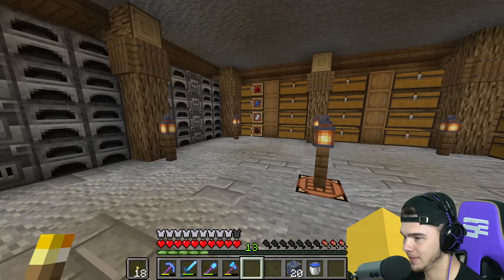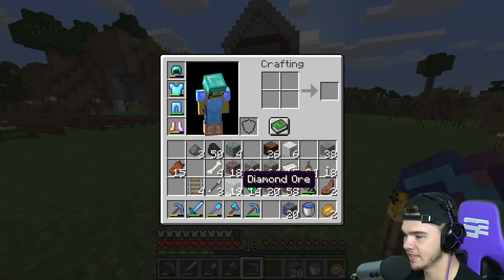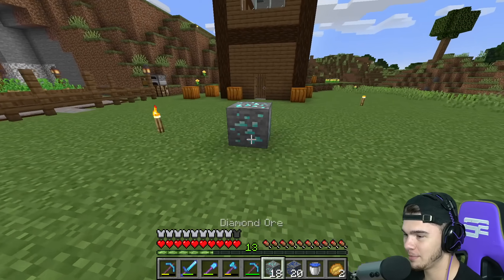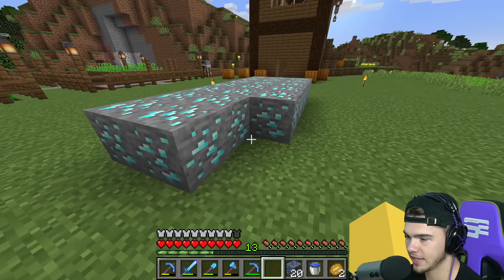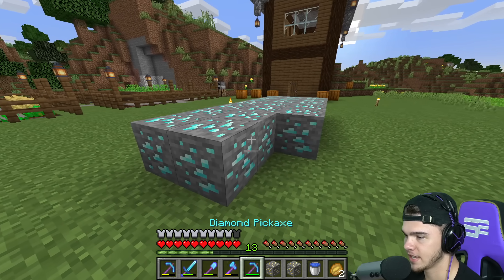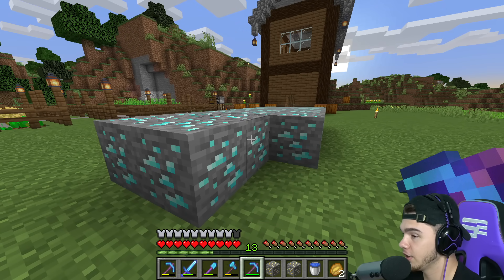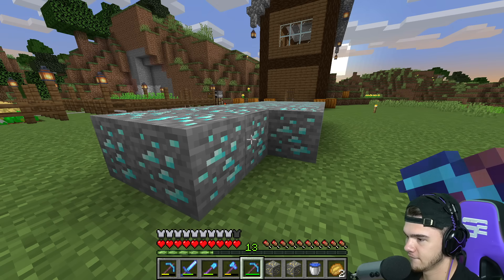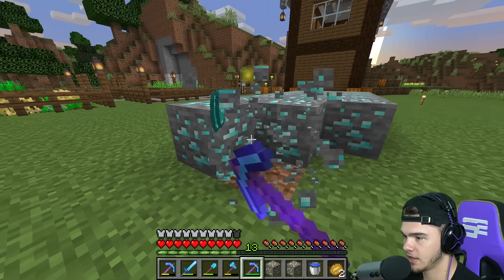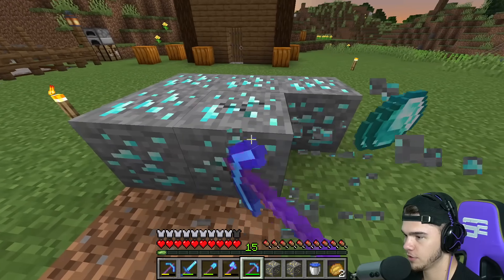I totally forgot we have another name tag, so now we have three - that's good. Alright, it is time - we're gonna do the diamonds first. We have 19 diamond ore with fortune 3, so make your guesses right now, pause the video. I'm gonna say with fortune 3 we're gonna have 35 diamonds - actually maybe more. I'm gonna say 40 diamonds on the dot. Let's go for it - come on, give me 40!